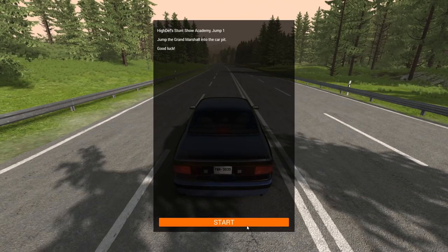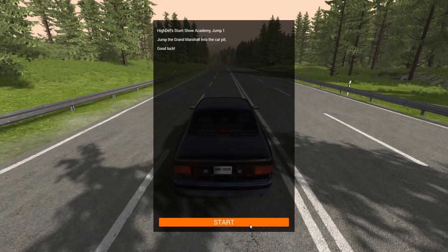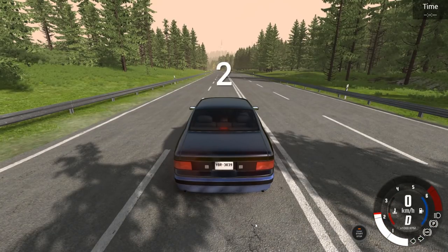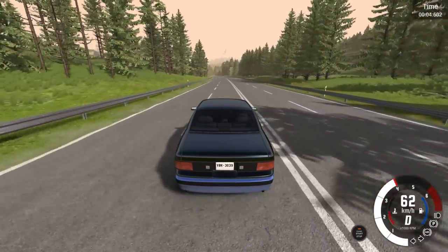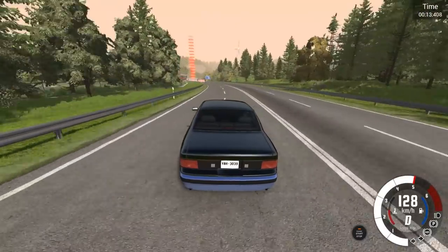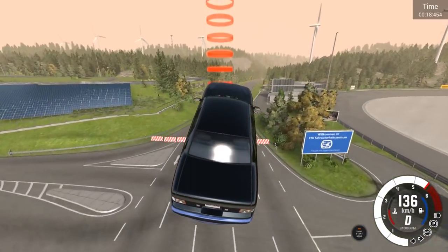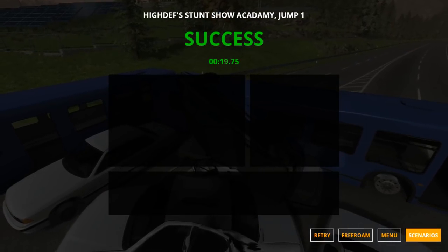And to end off, I thought we would check out a couple scenarios in the high-def stunt show academy. This pack is basically just about crashes and big jumps — the best things in BeamNG. I started at some of the later ones, the jumping-focused ones, because I really want to do some good jumps. In this one, we just have to hit a jump and make it into a car park or something. I see something in the sky. Speak of the devil, I think that's one right there. And there we go — I couldn't tell if that was a guardrail or a jump. I landed right on those cars — a complete success.